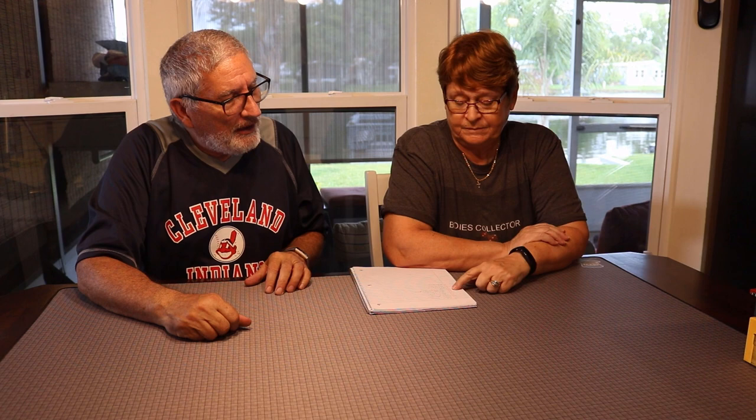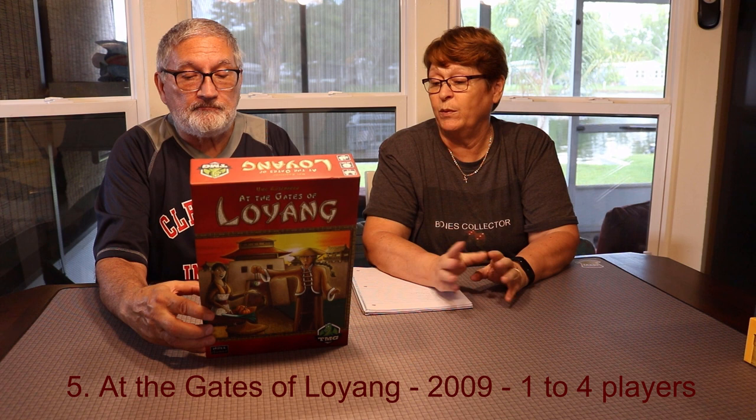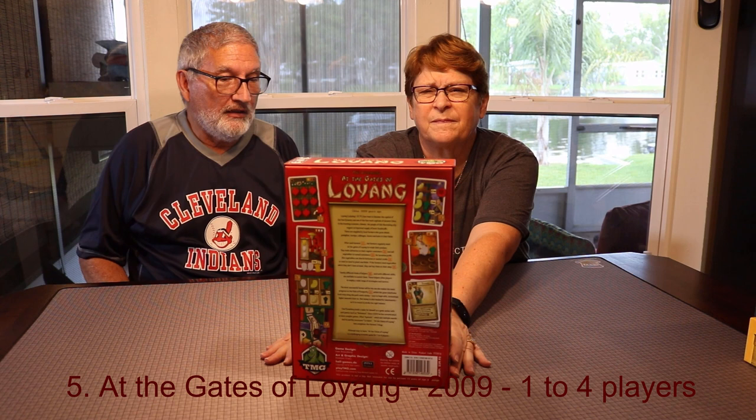Number 5 is The Gates of Lo Yang, and I really love this game. We just got it fairly recently even though it's not a new game — copyright 2018, probably a reprint. In Gates of Lo Yang you're setting up markets and satisfying customers. You have cards for certain customers you're trying to fulfill. The game is very pretty — with pumpkins, wheat, leeks, white cabbage, and red turnips.